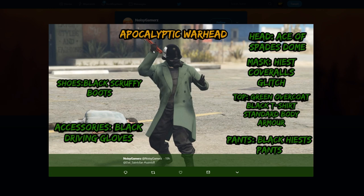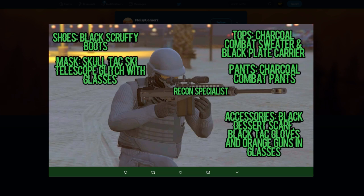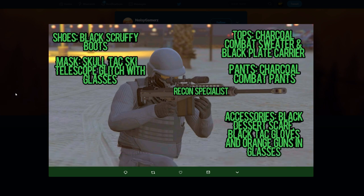I'm kind of digging this outfit — the weapon, the green coat with the gas mask and helmet looks really cool, and then you have a regular black outfit underneath. Pretty good outfit to start us off. The next outfit from him is called the Recon Specialist. We have a few military-style outfits this episode, but this one's different — it's got more of a gray theme with charcoal and orange goggles. Not a bad sniper outfit.